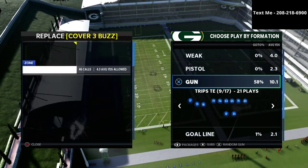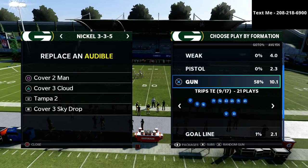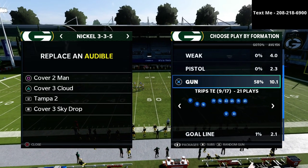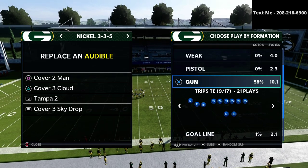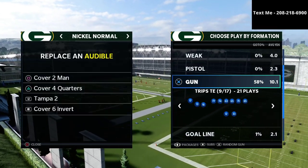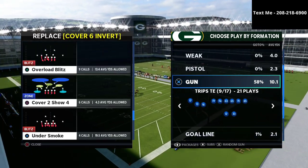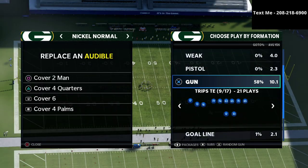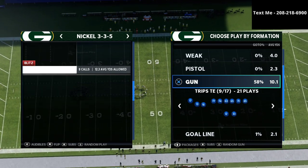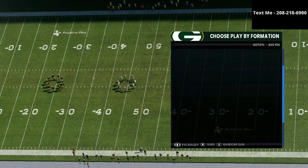I wanted to talk specifically about his trips tight end offense in this video. I actually have an entire offensive guide that I released on the trips tight end — you can get that in the description for just $10. It will literally walk you through everything. It's very similar to what Spam and Buttons does, and I think they're both coming at it from the same angle: the quick base out of the trips tight end is one of the best runs in the entire game.